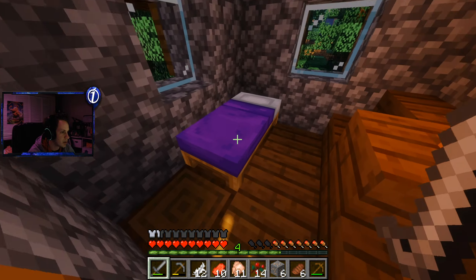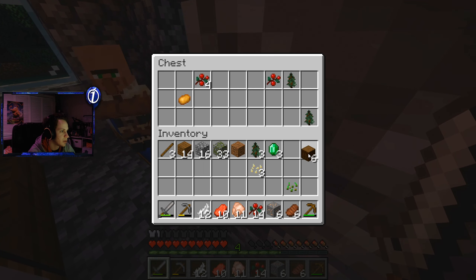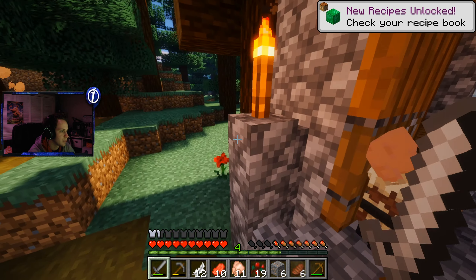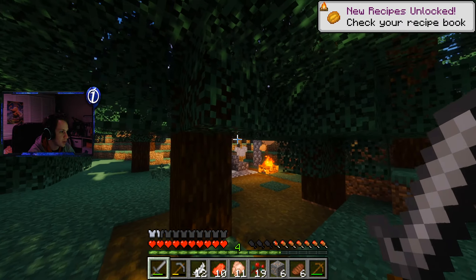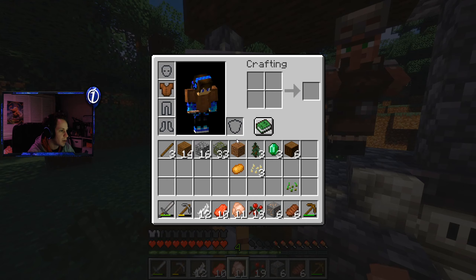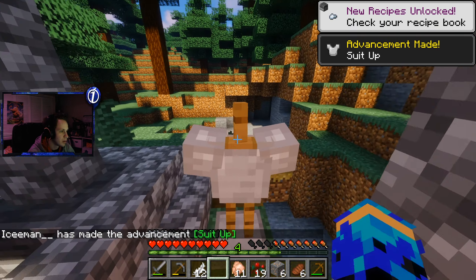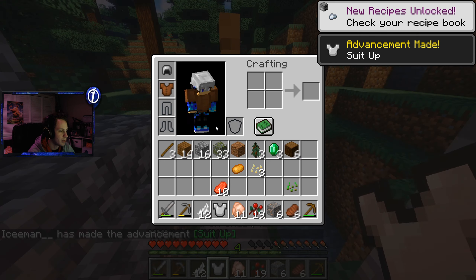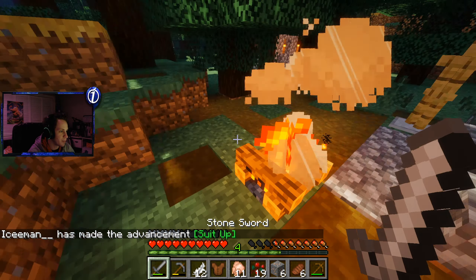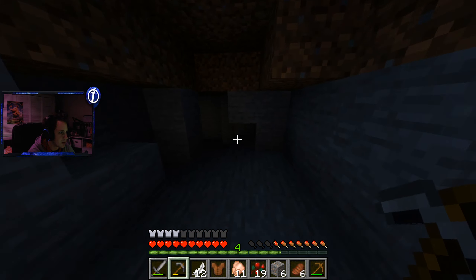Just going to loot their chests and be on our way. Some emeralds — nice. Got a potato. Better than nothing. The campfires. And we actually have some iron armor here. Wow. Well, I made the wrong thing — we could have used our leather for pans or something, but this works. Now we have some iron stuff. Quick upgrade right there.